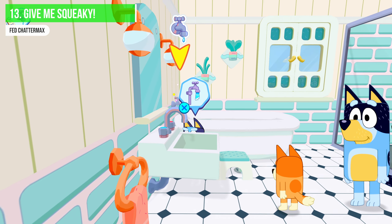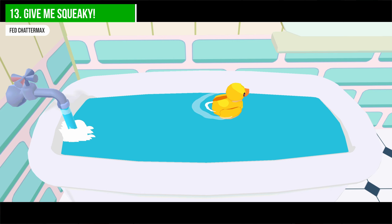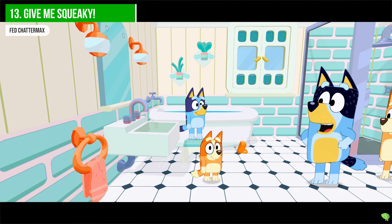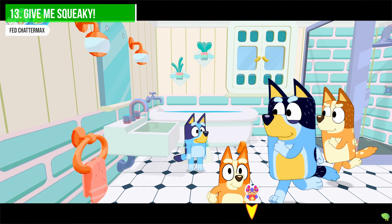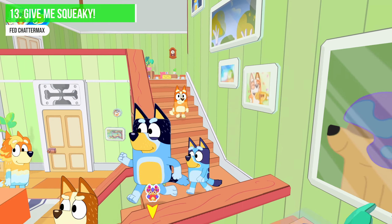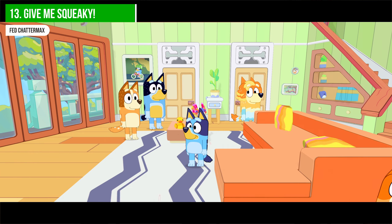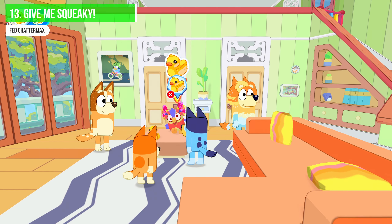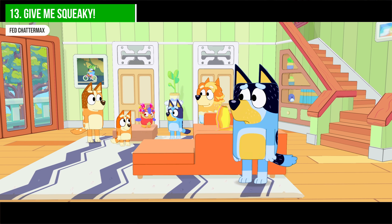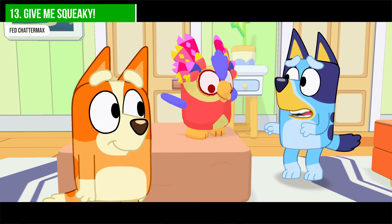Achievement thirteen — 'Give Me Squeaky': Chattermax now wants a rubber duck. Head back upstairs and to the right into the bathroom. Move the stool if you want, then jump up and turn on the tap, then grab the duck. Bring it back downstairs and give it to Chattermax. That unlocks the 'Give Me Squeaky' achievement — your 13th achievement.